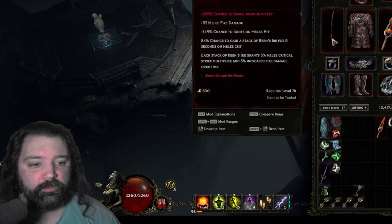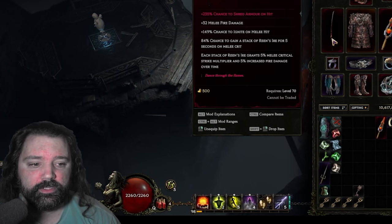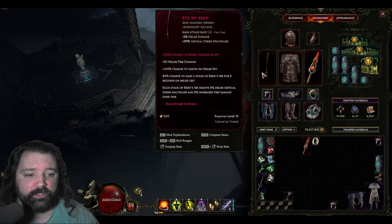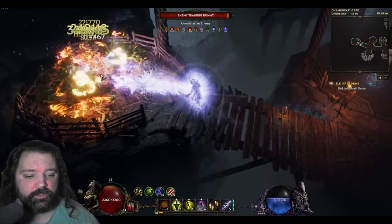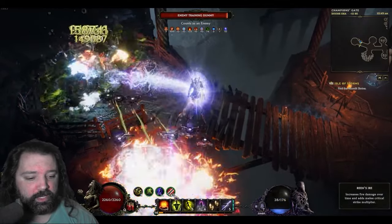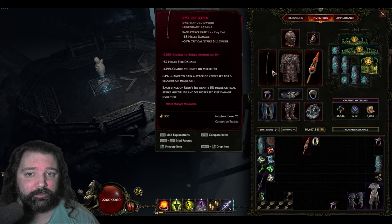We want to look at the bottom two affixes for Eye of Green: 84% chance to gain a stack of Green's Ire for 5 seconds on melee crit, and this build has an enormous critical strike chance. Each one of those stacks is going to give you melee critical strike multiplier, which is going to further the damage of this build and increase fire damage over time. We're mainly concerned about the melee critical strike multiplier. When using this setup, given that enormous critical strike chance, we can generate tremendous amounts of stacks — in this case we've hit about 150 of these stacks.